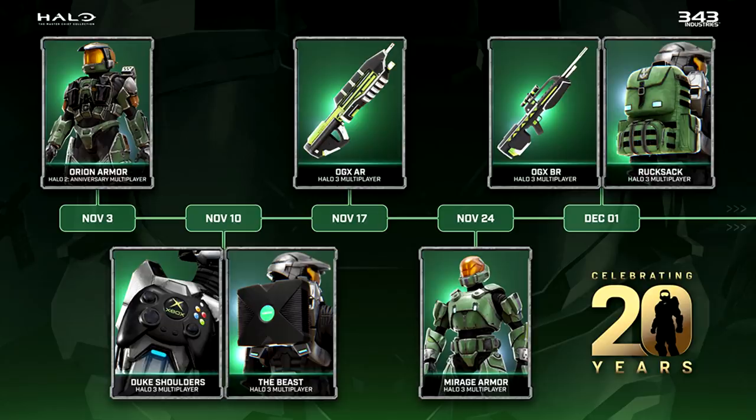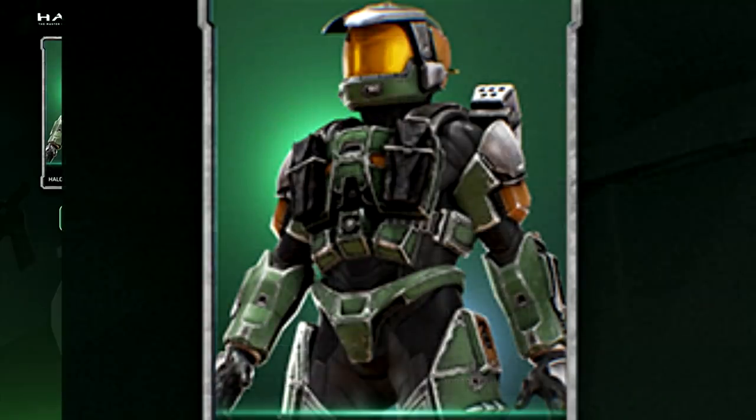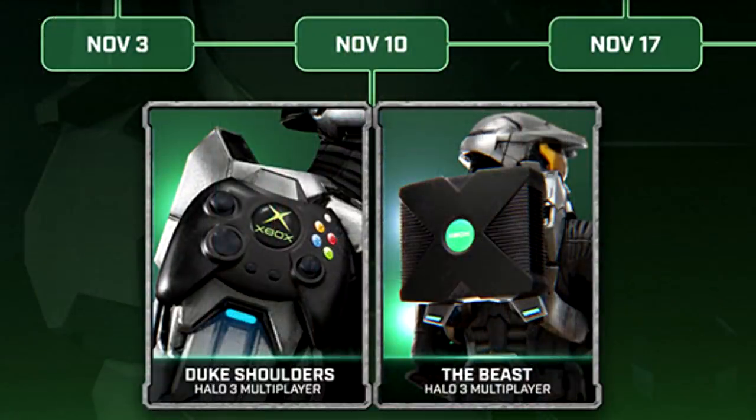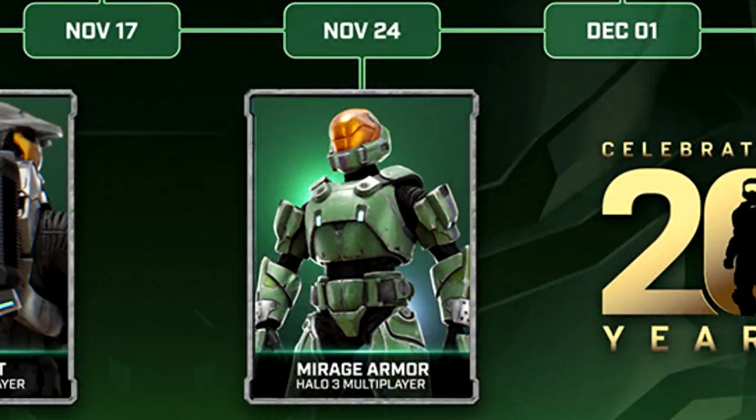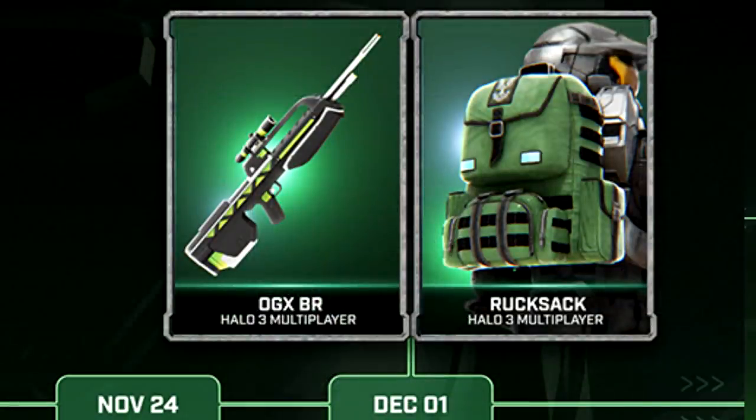November 3rd, we are getting the Halo 2 Anniversary multiplayer armor, which we already have in MCC now. But on November 10th, we're actually getting Duke's Shoulders in Halo 3 multiplayer, and also the original Xbox console on our back. November 17th, we get a special AR. November 24th, we get the Mirage armor for Halo 3, and we also have the special BR and a Rucksack coming to Halo 3 multiplayer.